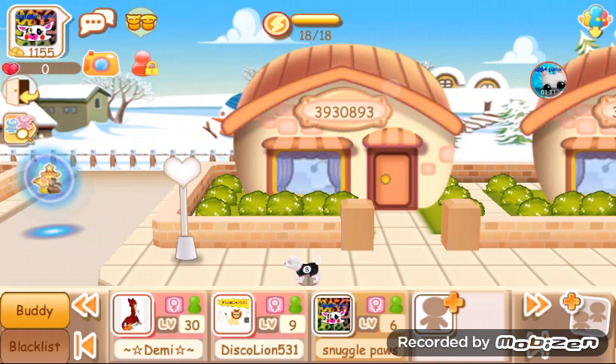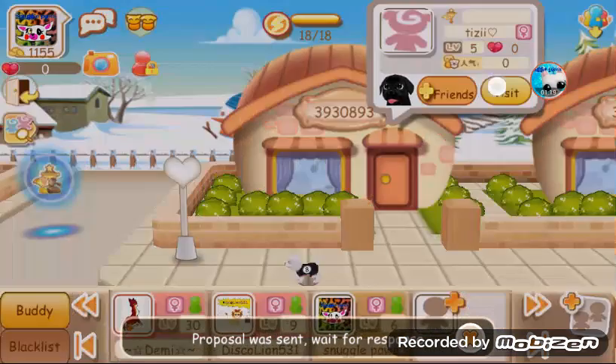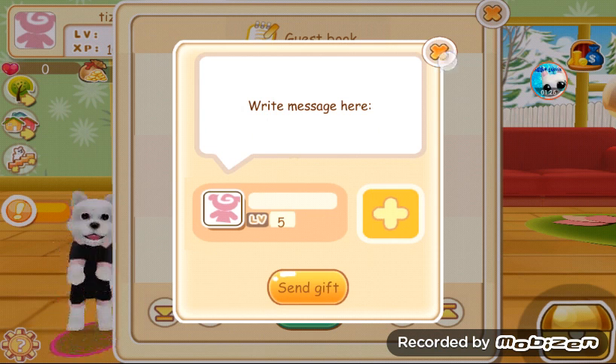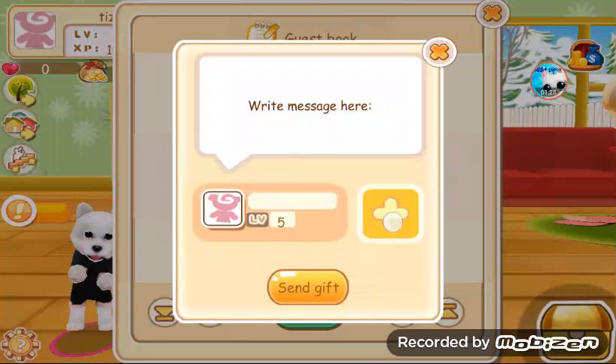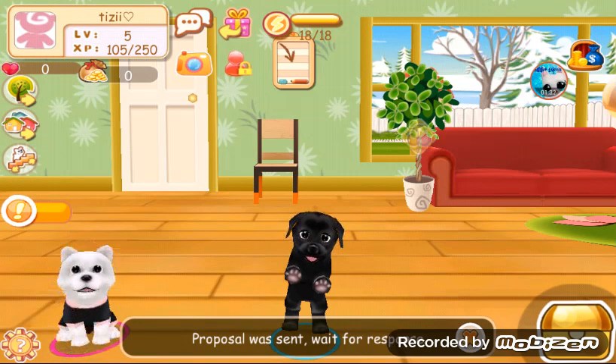So, take this person for an example. Click their house and click friends. It will say that, and wait until they're on. And if they say you can be their friend, then you're their friend. And if you're here, you click the plus sign like this, and it will say that again. So yeah, that's how you add friends.